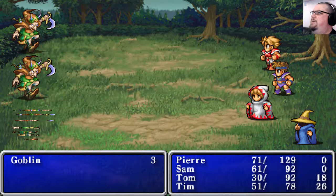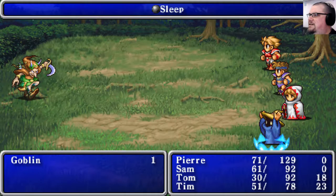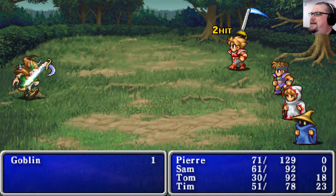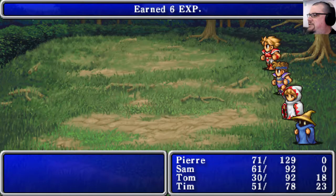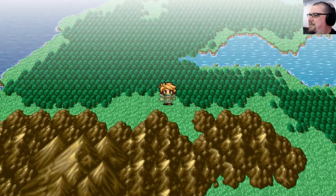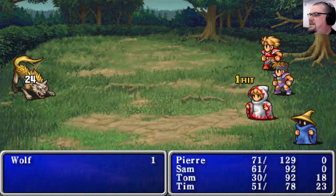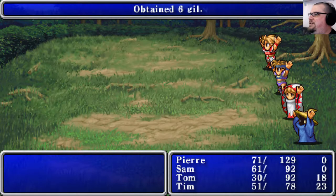There are items you can use to rest in the field - tents, cottages, and houses, though I think only cottages and houses actually restore hit points. In the original there were no ethers to restore your magic points while out and about, so you had to be very, very careful with using your magic. That kind of made the mages feel more like a liability than something you'd really want in your party. Whereas in this version, they're much more fun to have around because you can cast more magic with them.